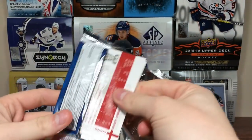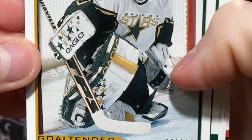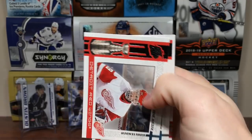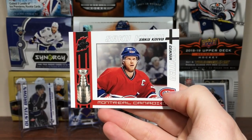We've got about less than 10 packs now. Got Ron Tugnutt — look at that goalie gear, that's pretty sweet. We got Marty Turco. Dominic Hasek. Sean Donovan. And Saku Koivu.